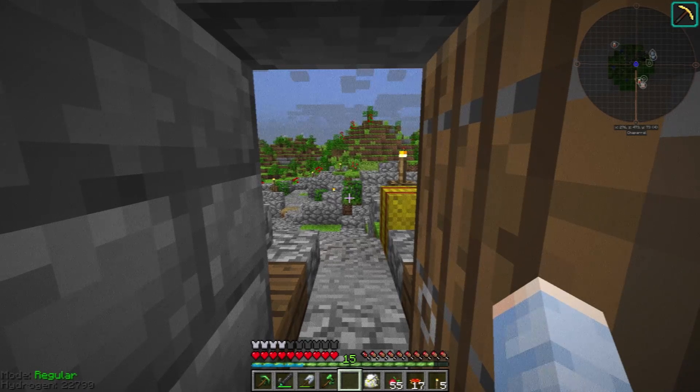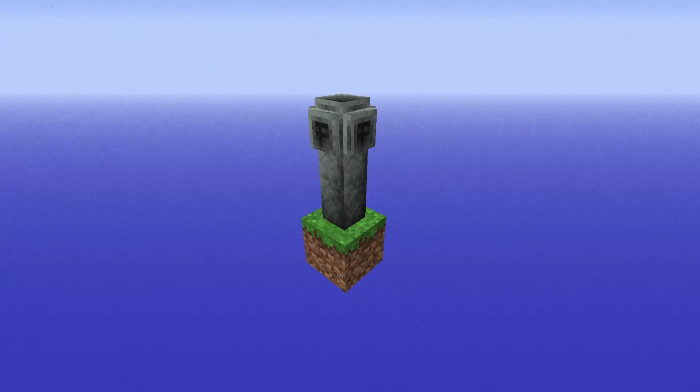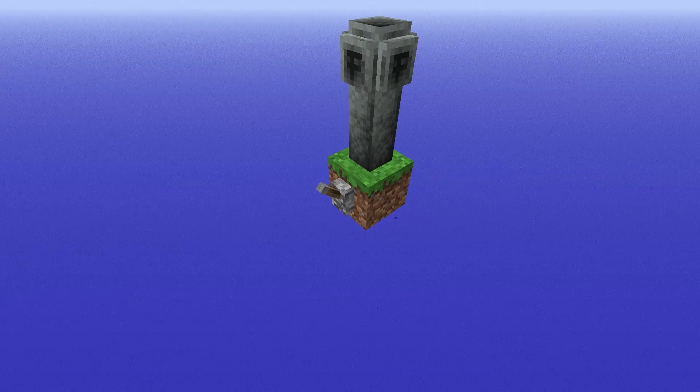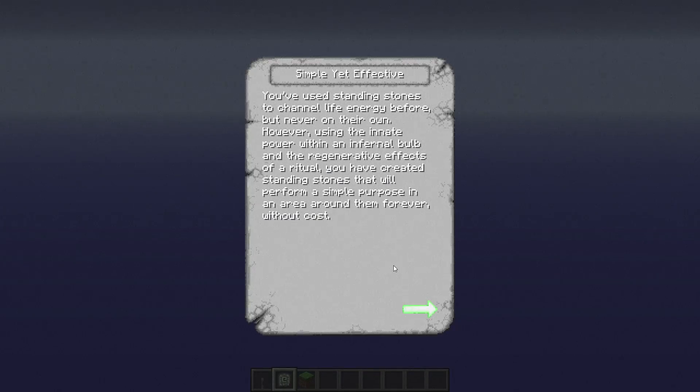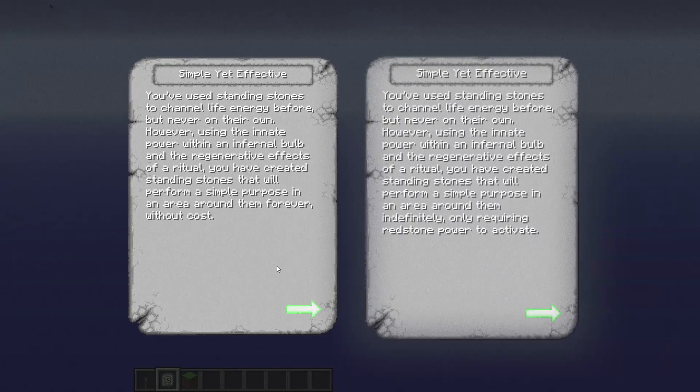Hey, just want to interject — it's me from the future. This growing standing stone problem that drives the first part of this video can actually be solved pretty easily by placing down a lever and right-clicking it. Energized standing stones need a redstone signal now to work, which I didn't know. In the version of Roots I was playing, the book didn't explain this under energized stones — so we're gonna blame that on other people and not myself.